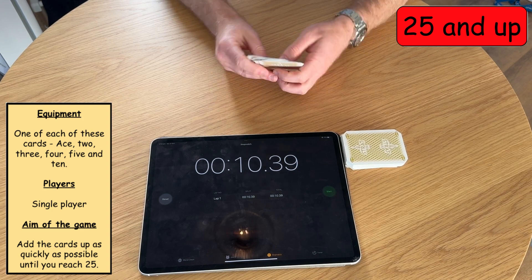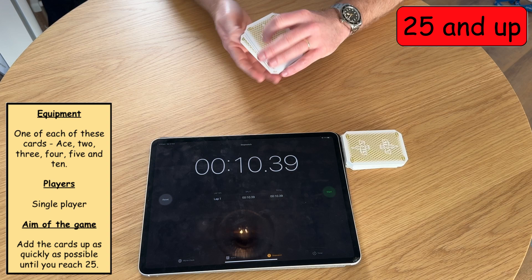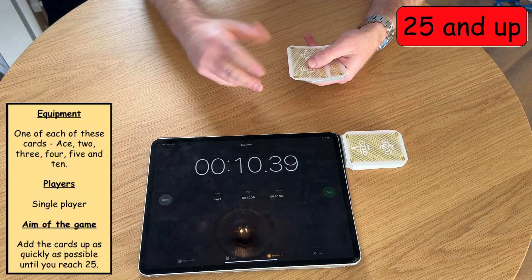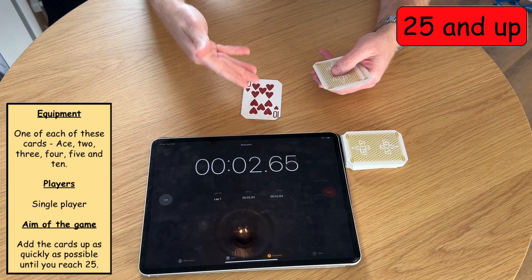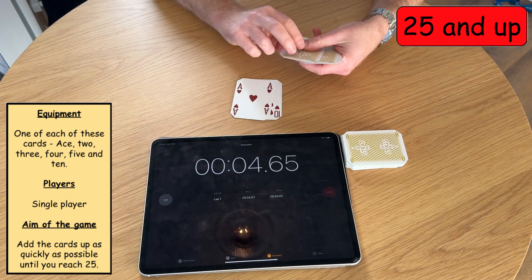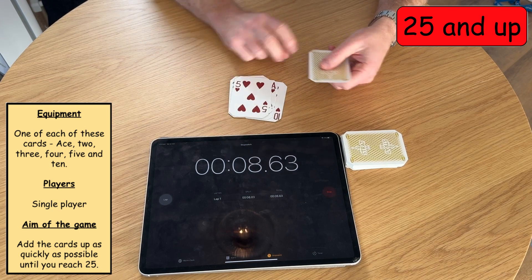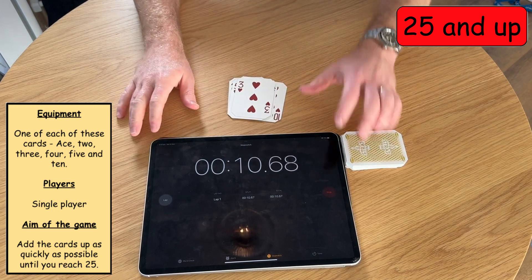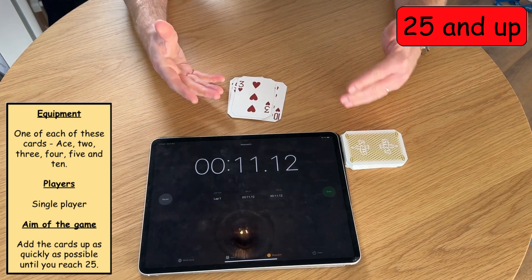This game can actually be played in an alternative way, where you start on 25 and you take away instead. Again, we're going to be against the clock. So: 25 take away 10 is 15, 14, 10, 8, 3, 0. And all the time, you're trying to beat your own personal record.